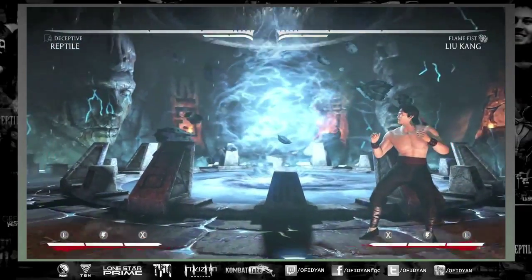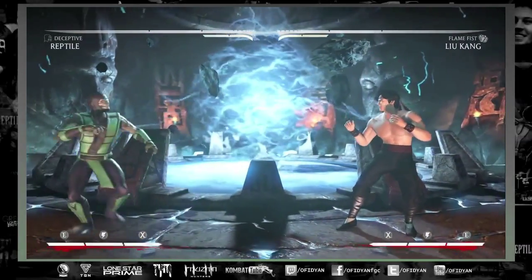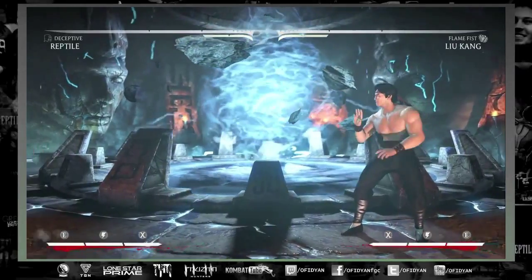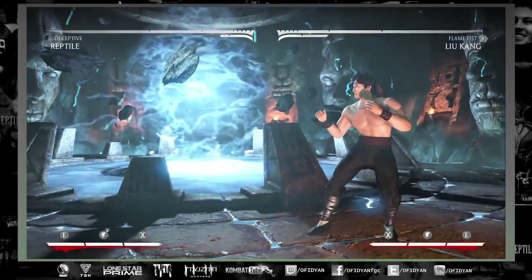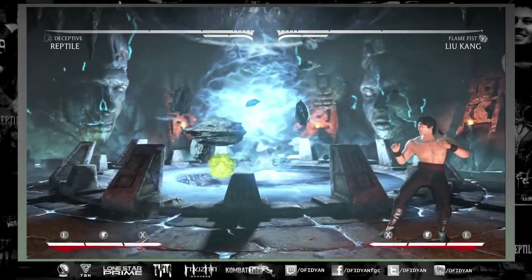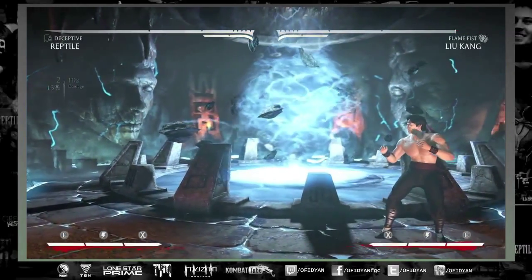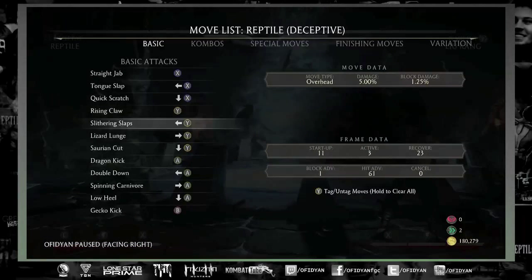You're going to be using the meter burn invisibility more often than not. You can still kind of see where Reptile is because he leaves a trail of dust, a slime trail when he slides or does the dash. His tongue is visible on certain maps — it's harder to see — but when he does force balls or acid spits, you can easily see where he's at.